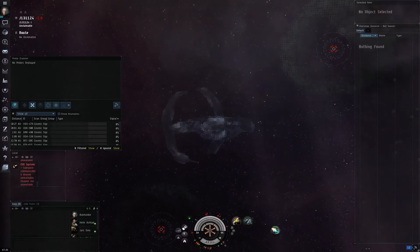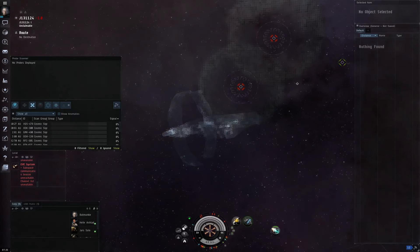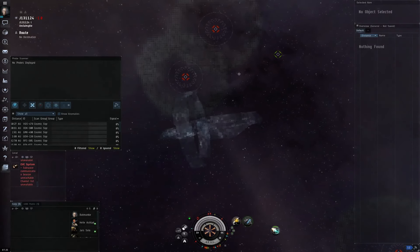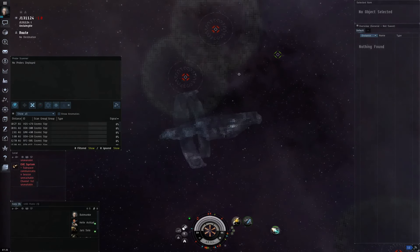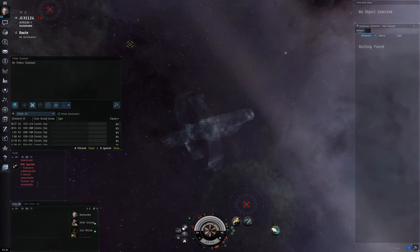Hello and welcome to yet another EVA tutorial. This time we are going to be doing scanning — specifically scanning wormholes, simply because we're currently looking for a contest to go live in. But I will teach you how to scan sites down, and these skills will apply to all sections of space. There is no actual difference; the only thing we're doing here is managing wormholes as well.